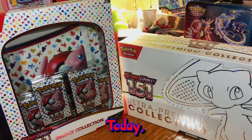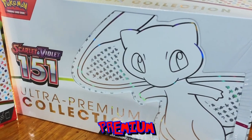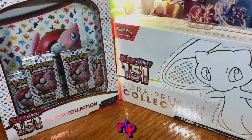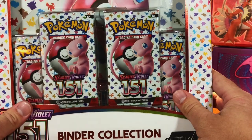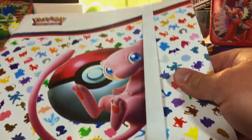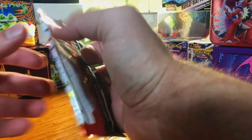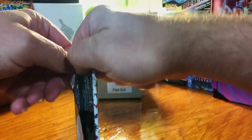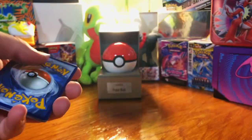Hey everybody, welcome back to the channel. Today 151 is finally here — we're starting off hot with the ultra premium collection and the binder collection. Let's rip these open and see what we got. It is 151 day! We're going to start with the binder collection. Code cards for y'all.